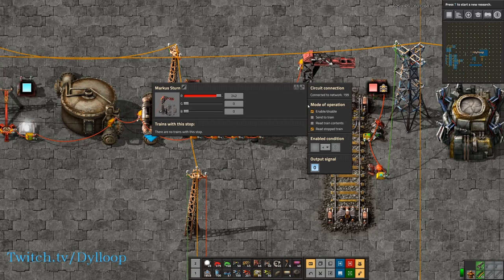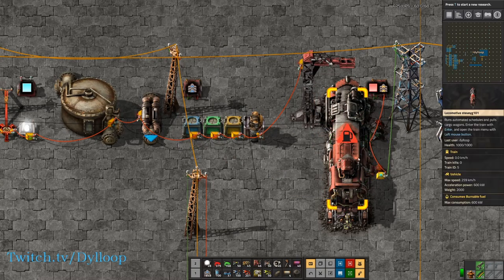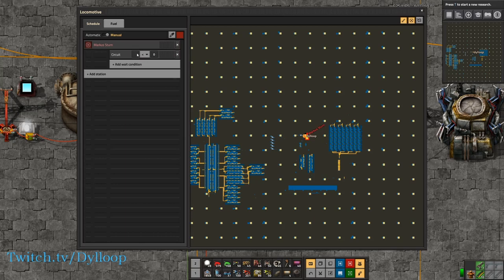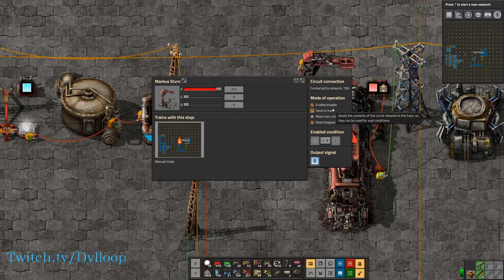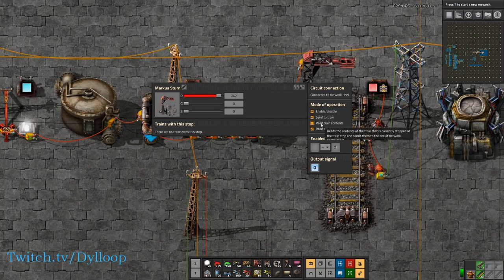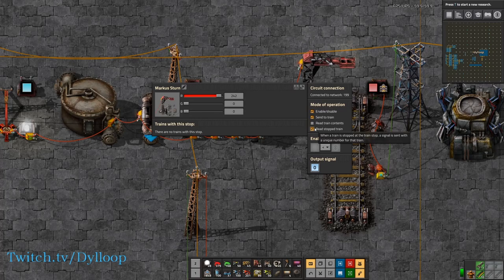The train stops have different items in the mode of operations. The first one is to enable or disable the train stop, and that works the same way as the chain signals — it has an enable condition that when the condition is true, it will enable the train stop. Next we have send to train, which sends the contents of the circuit network to the train so they can be used as wait conditions. You do have to have that send to train for that to work. Next we have read train contents, which reads the contents that are in the train waiting at the stop and outputs it to the circuit network. In combination with send to train, this is how you would control trains very smartly. Finally, read stop train sends a signal with a unique number for that train when it's stopped at the station.